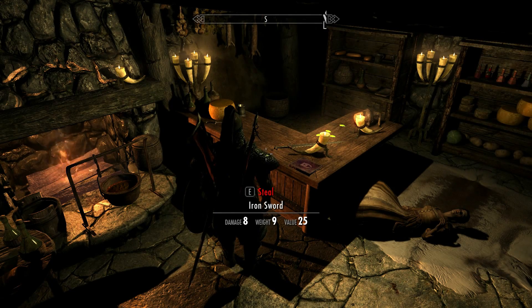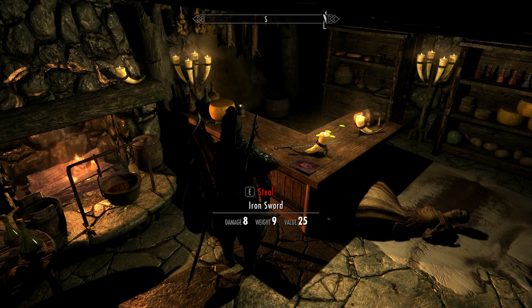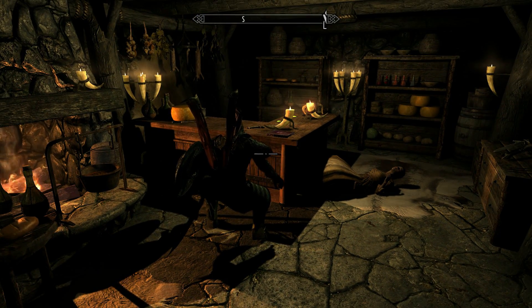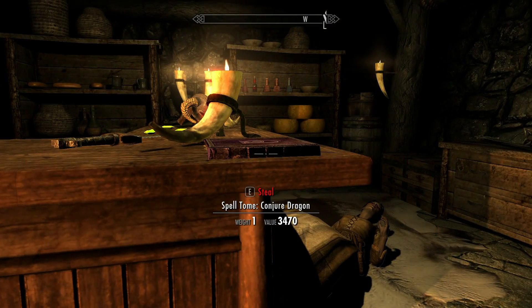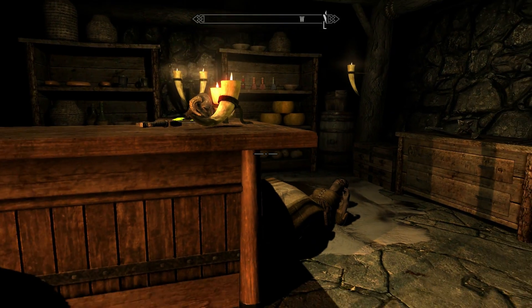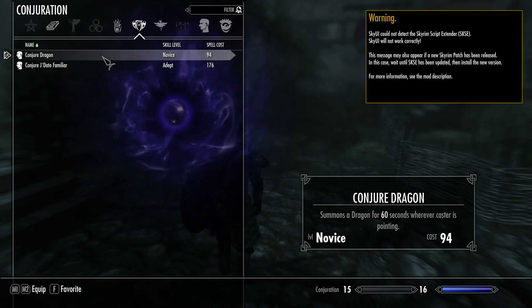Now finally today I have another great mod, which is Spell Tome: Conjure Dragon. Now that is great in itself. If you come to the Riverwood Trader, you will find it on the desk. Now it is steal, so you've got to be stealthy. Here is the spell — this mod allows you to summon or conjure an ancient dragon for 60 seconds, wherever you are pointing.